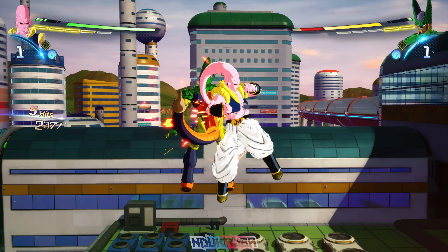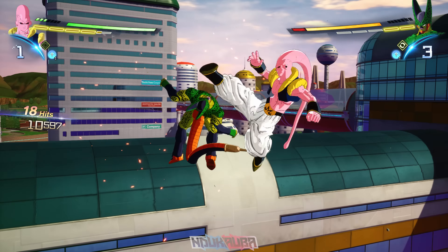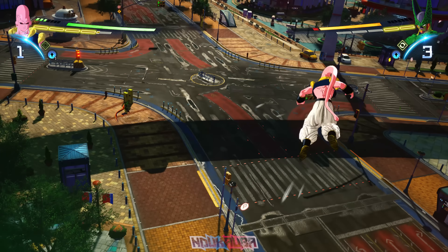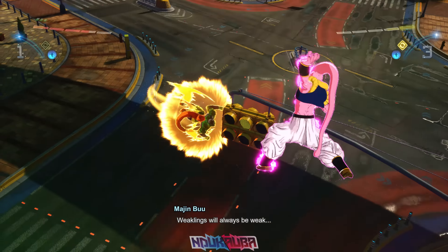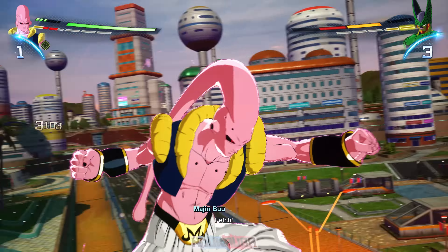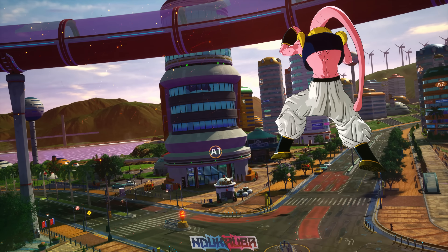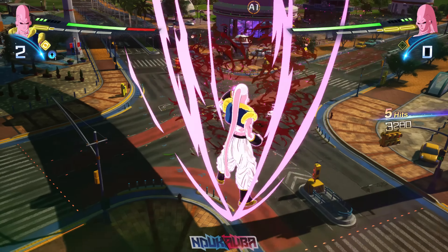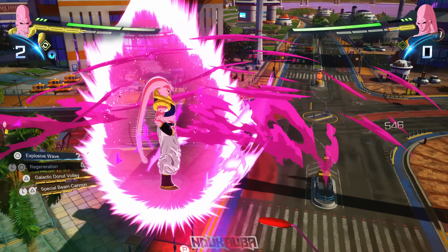The song playing right now is 'Elite Squad.' I selected different characters that were new to the demo — I'm using Boo Tanks and fighting against Second Form Cell. I was trying to relearn the ropes since it's been a while since I played the demo. I threw out one of Boo Tanks' moves — Galactic Donut Volley — and managed to wipe him out. It looked pretty cool.